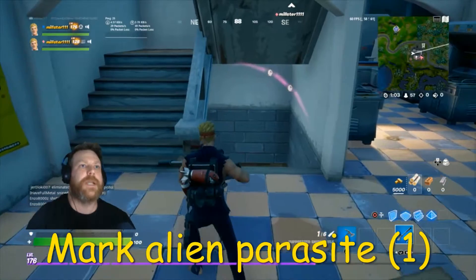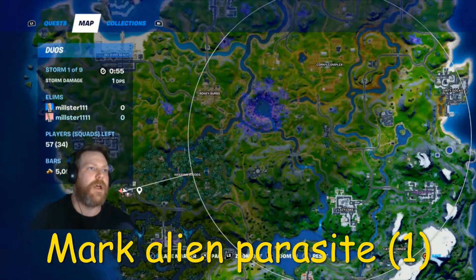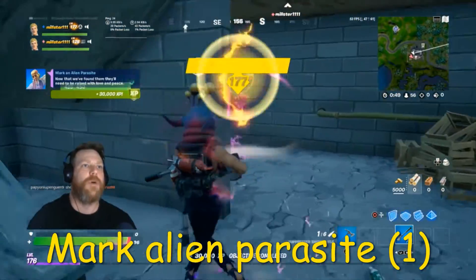Next challenge is Mark an Alien Parasite. I've come to the same place where I got the saucer from — just here, Holly Hatchery. It's pretty much go down, see one, and there you go. You just mark it.